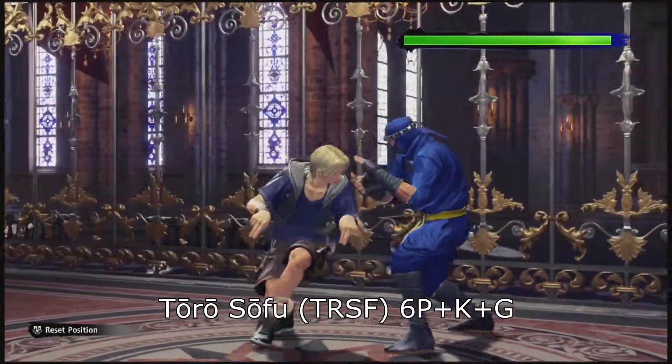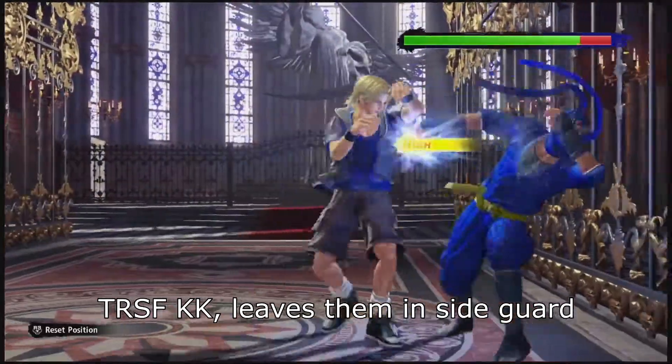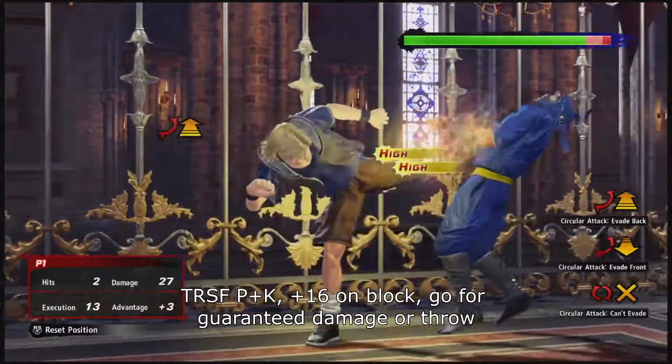Leon has two stances. Toro Soku's stance has several quick attacks and a plus 16 guard break, and is mainly used to extend Leon's pressure.